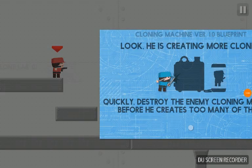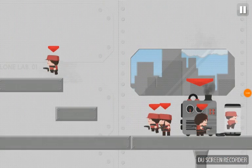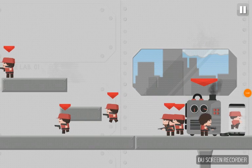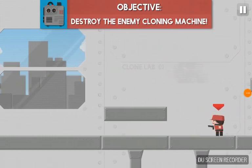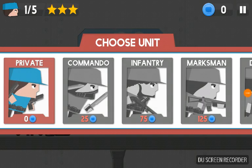You have to destroy their machine. He's going to quickly destroy the enemy cloning machine before he creates too many of them. And he just makes armies of pistol men — or Privates, as they call them now, not Soldiers. Sorry, it's early in the morning.